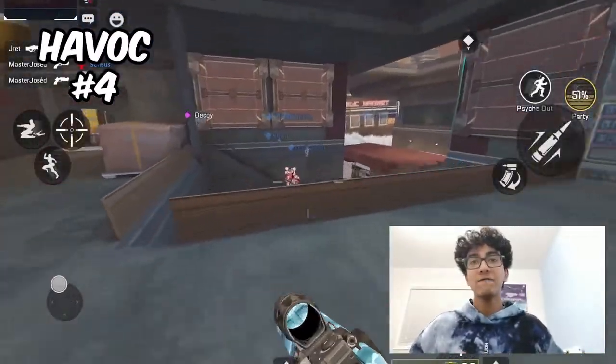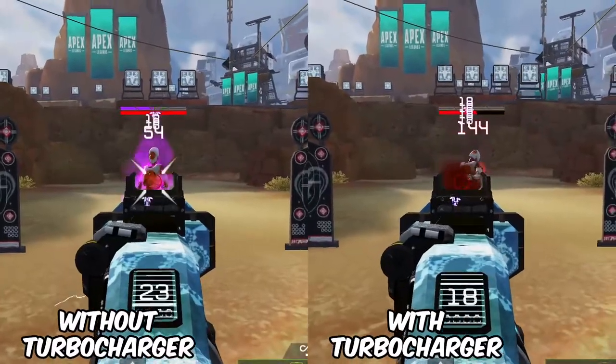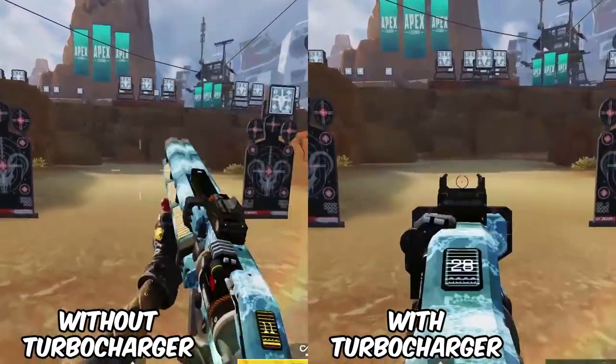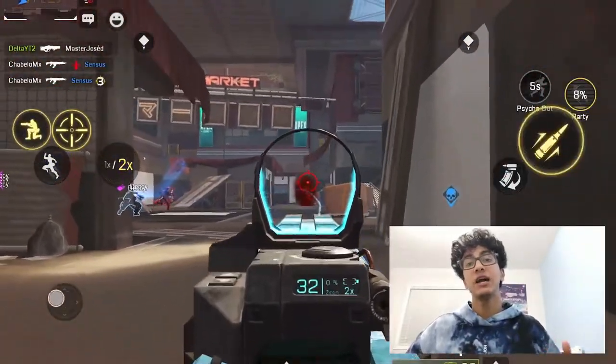On to number four, which is the Havoc. This gun can be absolutely fantastic at times if you have the turbocharger attachment. Without it, you will have to charge up this weapon for half a second before being able to fire any shots. If you can somehow find the turbocharger, you will be able to fire shots instantly, and the Havoc would be placed higher up on this list.